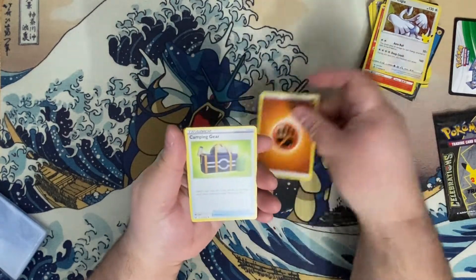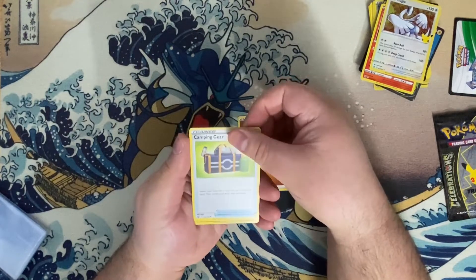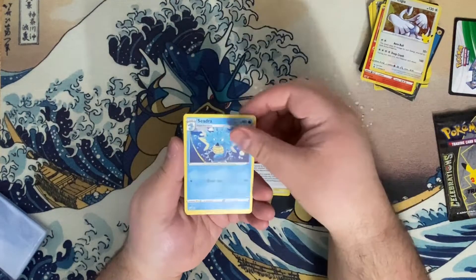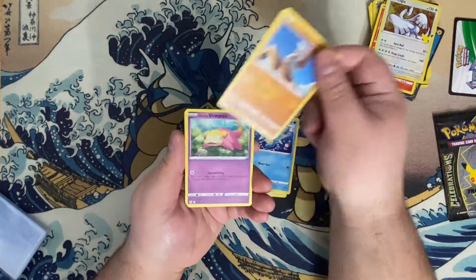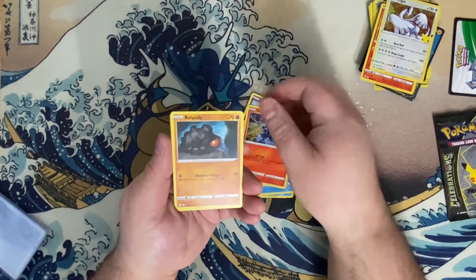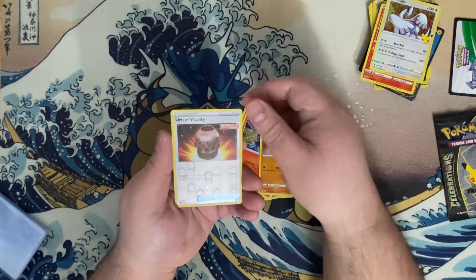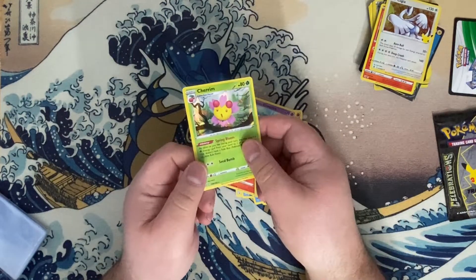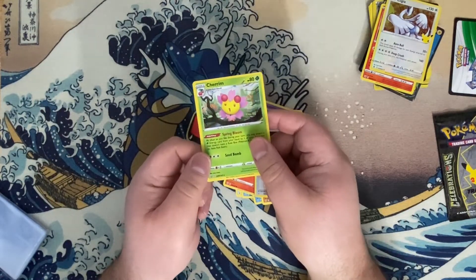We're starting off with a Fighting Energy. We have a Camping Gear, Single Strike Energy, a Seedra, Galarian Slowpoke, a Corphish, a Salandit, an Urn of Vitality as our Reverse Holo, and a Holo Cherim — though you can barely tell the holo foil is there.